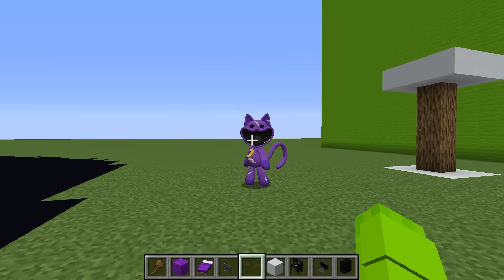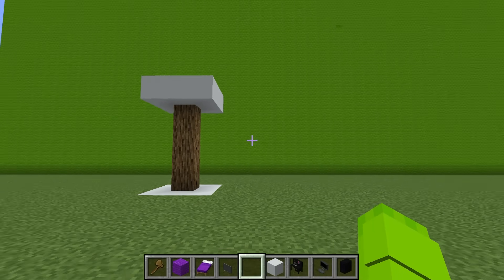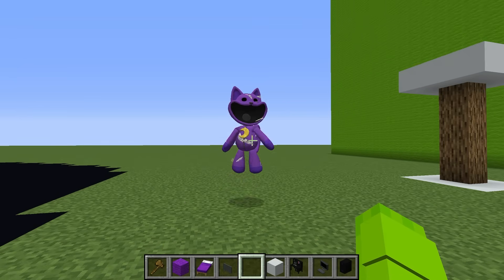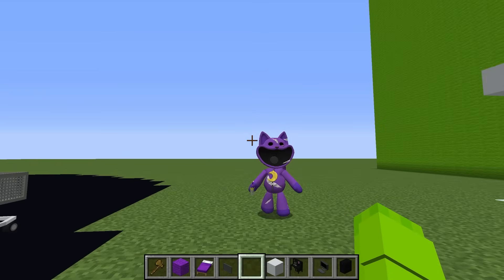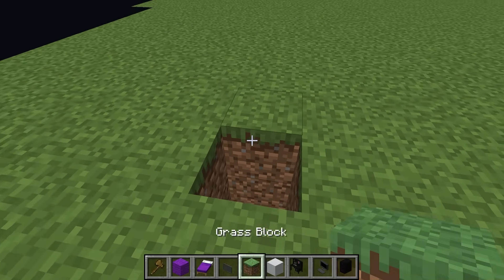Wait a second, Catnap, I just realized something. Right now my friends don't know that you're helping me in this build challenge, so you're probably gonna have to hide while I'm looking at their side. Where are you thinking? Just in the ground, or what? Yeah, I can just dig you right in here. Get in the ground, Catnap. All right, I'll have fun. Dax, we're done. Time's up. Perfect guys — why don't we just meet right in the middle over here and we can decide whose place to look at first.